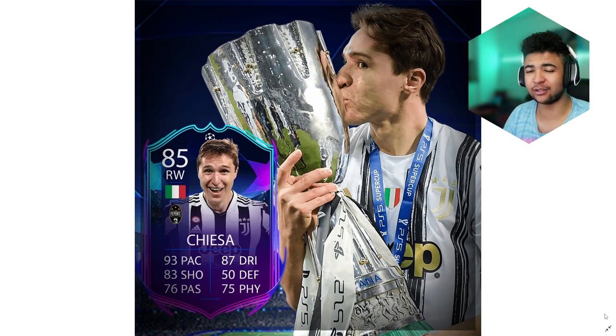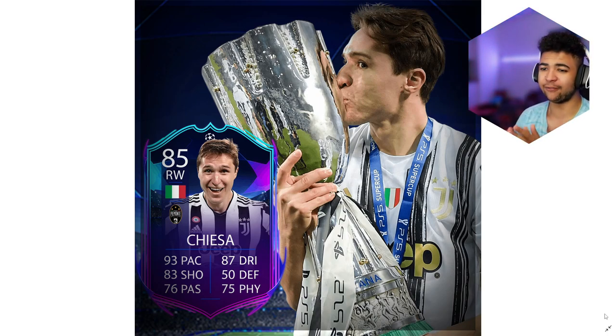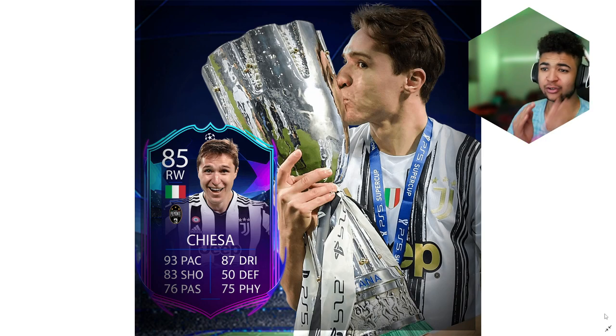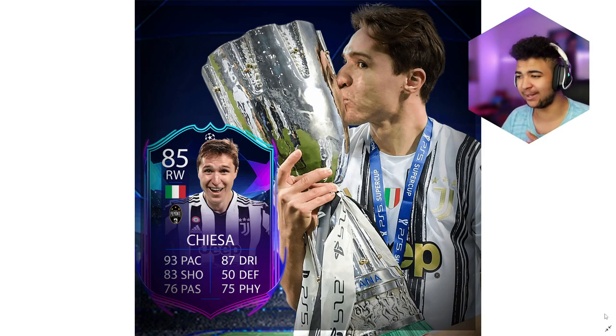Right, for the last of the Champions League cards — because after this we've got one Conference League card and one Europa League card — we've got none other than Federico Chiesa. 85 overall with 93 pace, 87 dribbling, 83 shooting, 75 defending, 50 physicality, 76 passing — a very, very good right winger card. I personally use him in my team and his base card does so much for me, it's absolutely nuts. So if he does get this Champions League card, I'm going to want it so bad. Let me know in the comments if you guys would want any of the cards I've shown so far, and at the end of the video let me know which ones out of the five or six you'd want in your teams.